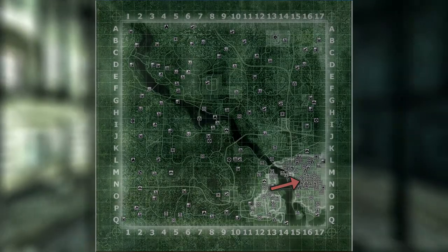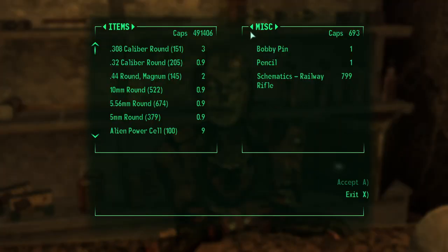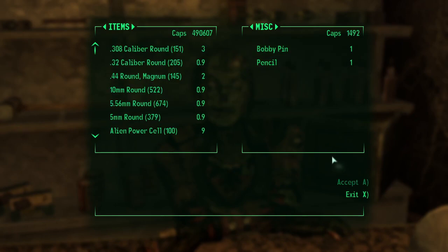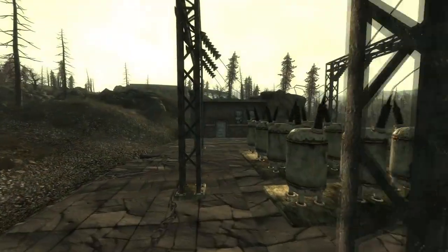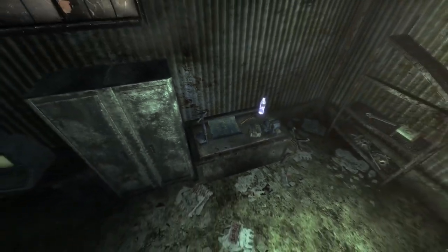Next is the Railway Rifle. The first schematic is sold in the Underworld in the Museum of History by Tulip. The second schematic is given to you by Abraham Washington at Rivet City after completing the quest Stealing Independence. The final schematic is found inside the MDPL-13 substation — it will be sitting on a desk next to a Nuka-Cola Quantum.